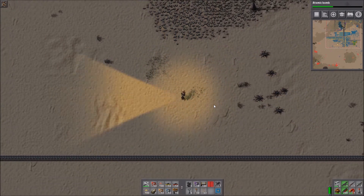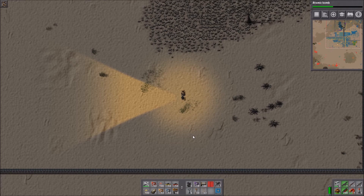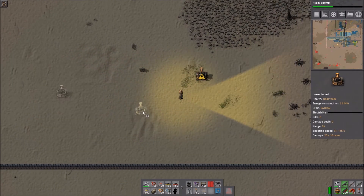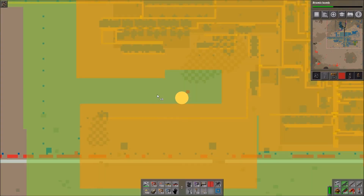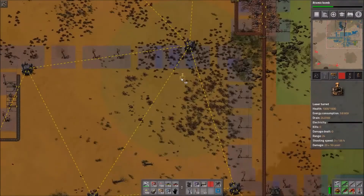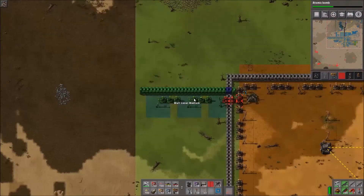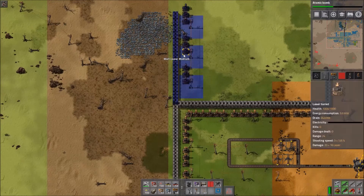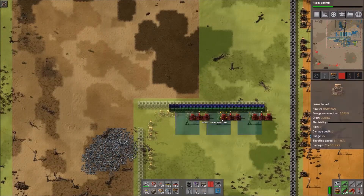The next tip is ghosting. If you already have robots, ghosting is great — you don't have to be everywhere to build things. For example, hold Shift and place a turret as a ghost. The robots will come and build it. On the map, anywhere it's green you can place ghosts — you can easily rearrange things like this and robots will come build it for you.